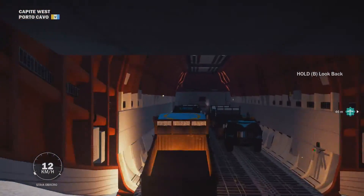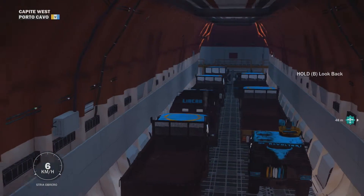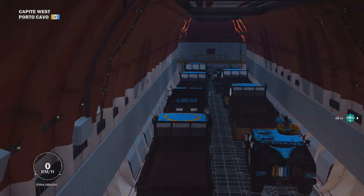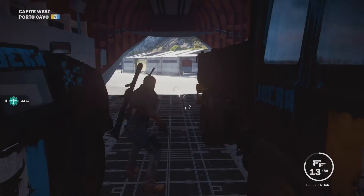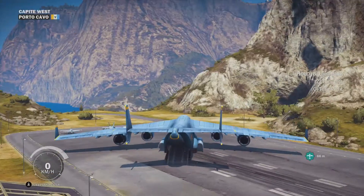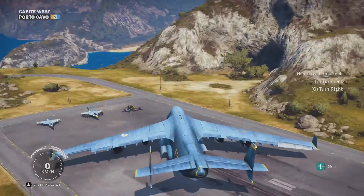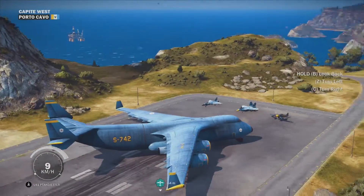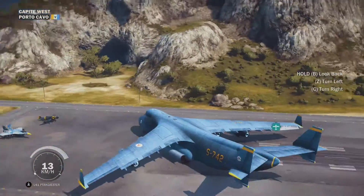Once you have the cargo plane full, or have all the vehicles you can find around you put in — this area is pretty much empty, we have two, four, six, eight vehicles in here. You then go back to the cockpit, close the back hatch, and turn around, which takes a bit because this thing is frickin' ginormous, and it never faces the way you want it to go.